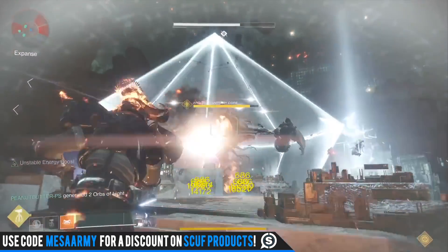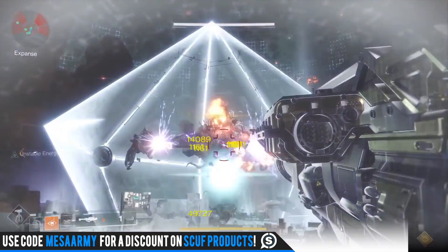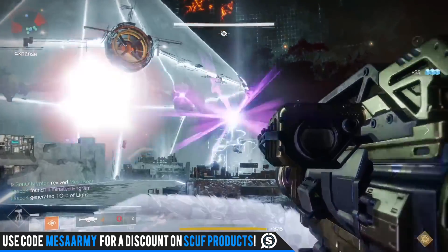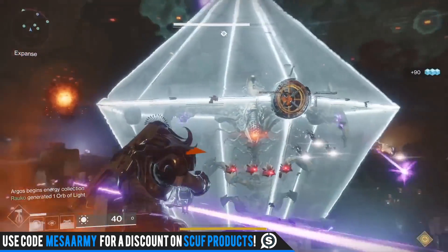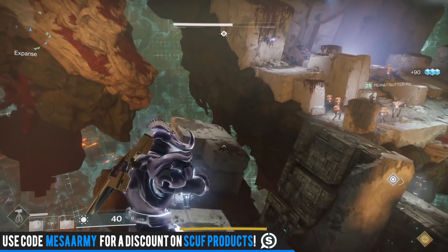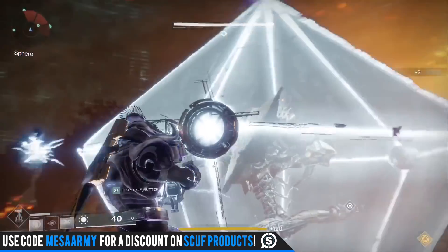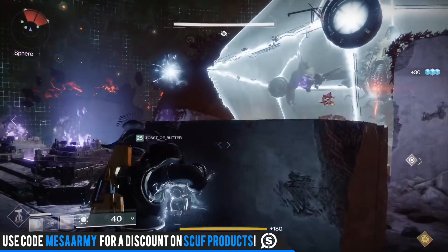Now on to the news. First off, let's talk about masterwork armor. With tomorrow's update we can finally get masterwork armor, and we can also convert old armor to masterworks. It's going to take five masterwork cores and 20 legendary shards to convert a piece of armor. Each piece of masterwork armor gives you 3% damage resistance while in your super, and it stacks up to 15% if you rock a full set. You can reroll them for one masterwork core and 10 legendary shards, choosing between light, heavy, or restorative armor.